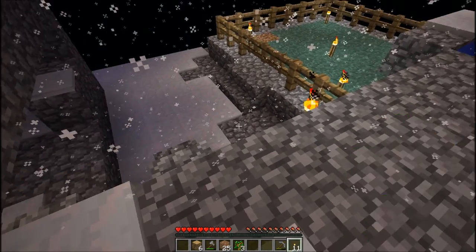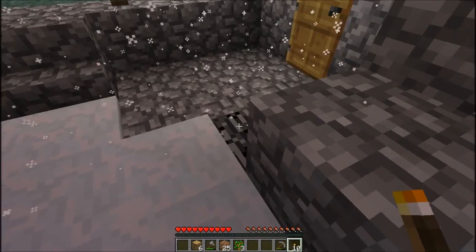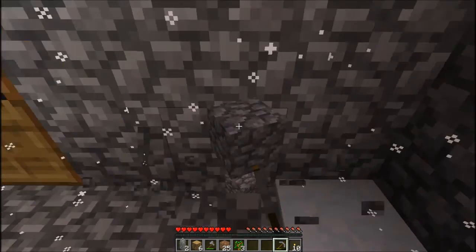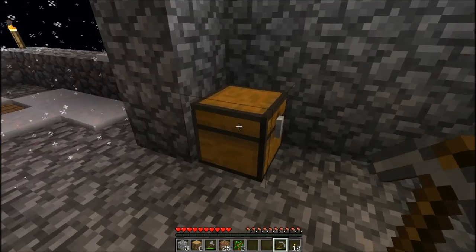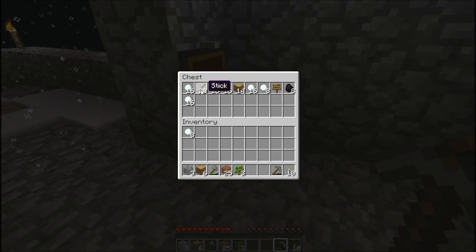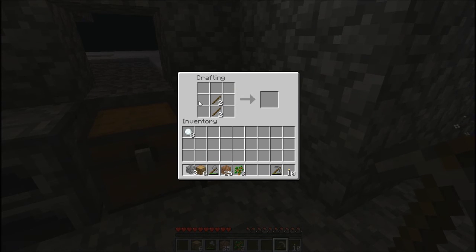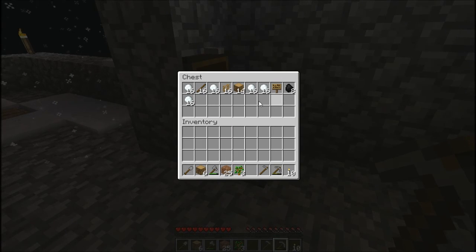I might need to place a torch as well, just to give it some light to grow. I could just take a whole lot. I think I want to place a ladder here, so I need some sticks. I need four to make a shovel and a hoe. I got exactly the amount that I need — so this is a hoe and this is a shovel.